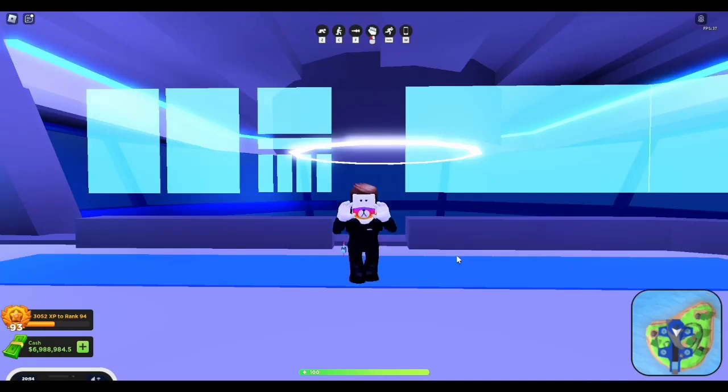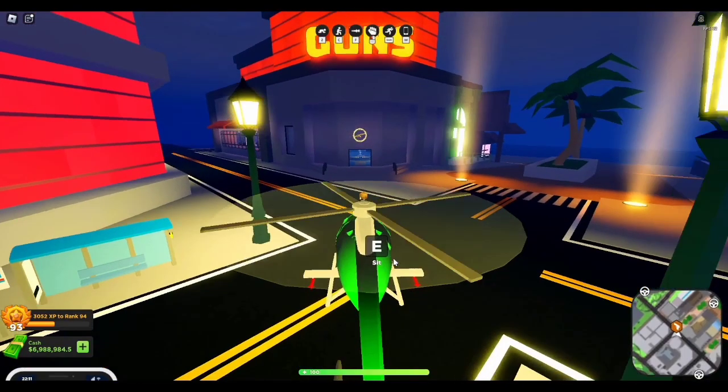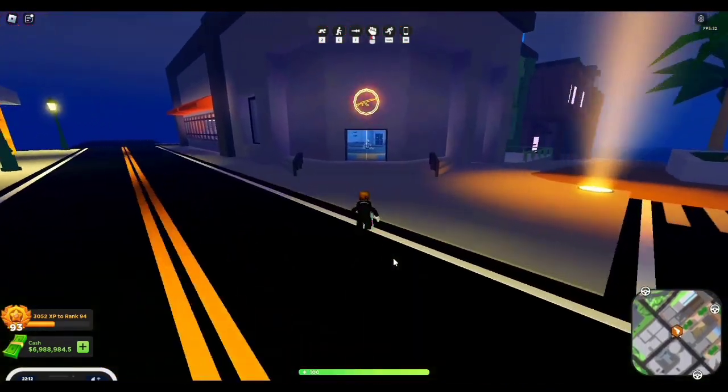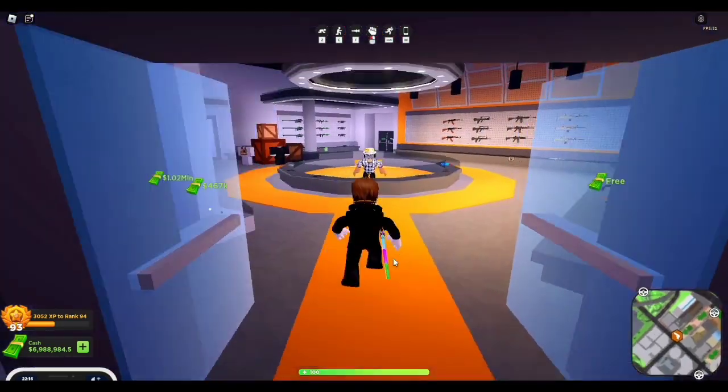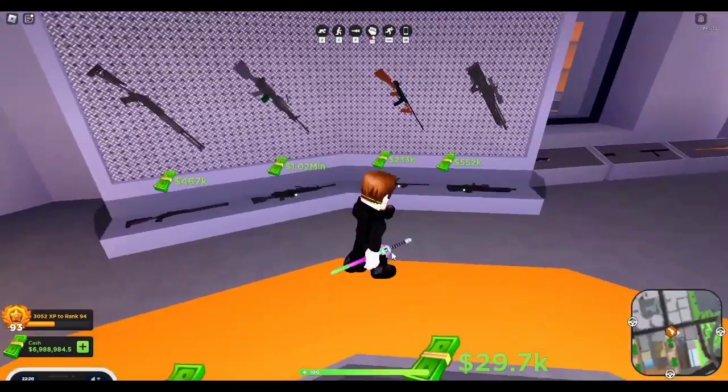Hey, what's up guys, GreenLine here. Today I'm back on some more Mad City, and today I'm going to be buying the new weapons from the new update. It's going to be pretty cool, so let's just jump right in. Here it is — the new gun shop. It has been completely revamped. Let's just go inside — the door opens and we are presented with the interior.